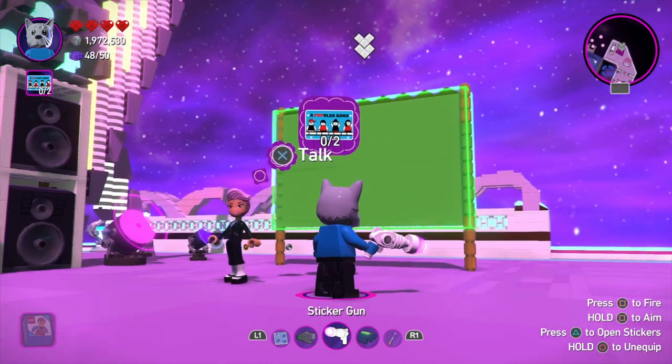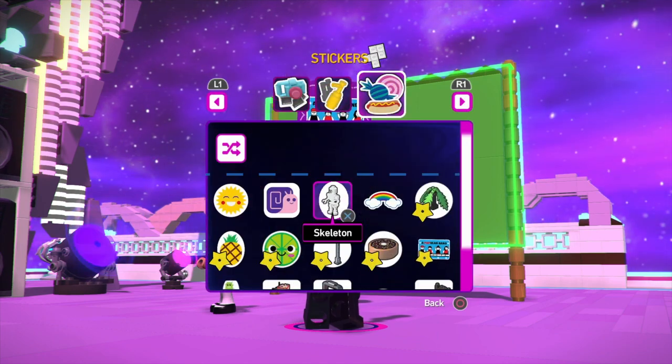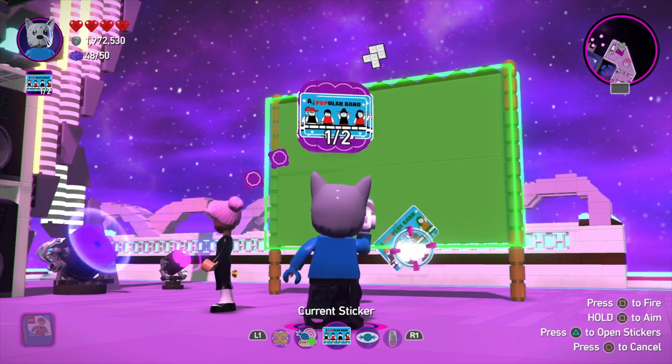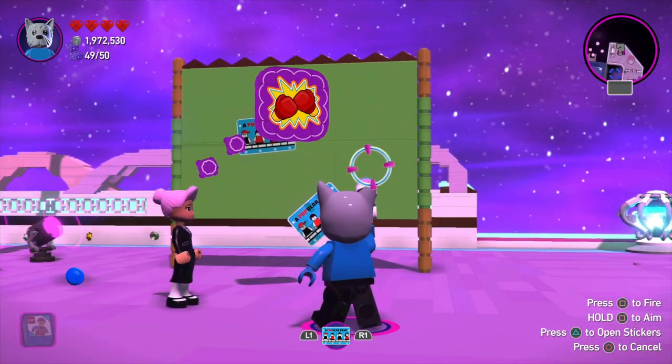What you actually want to do is when you select the sticker gun, navigate over to the sticker gallery, select that, and that is where you'll find the posters. Select the posters, fire them at this wall, and that will earn you the masterpiece brick.